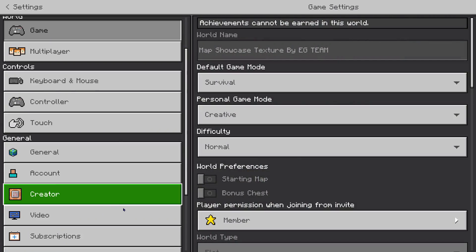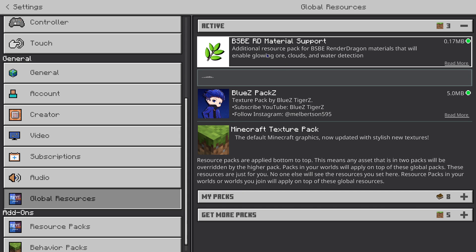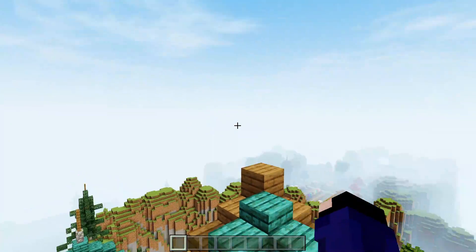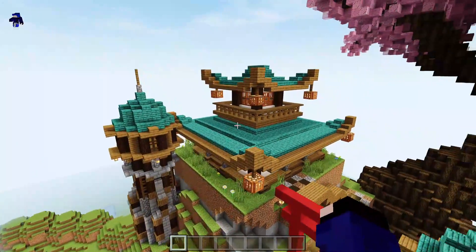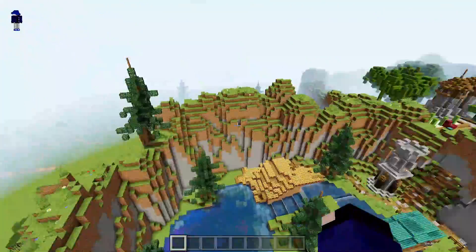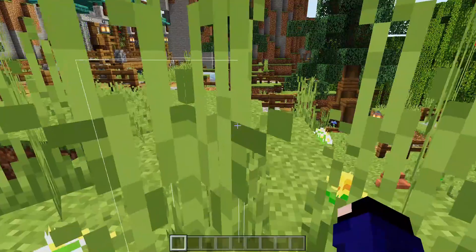Disclaimer: kalian harus pasang semua texture pack yang namanya BSB RD Material Support guys. Ini berfungsi untuk membuat shaders kalian bisa glowing ore, clouds, dan water detection. Di sini gua pakai map — nanti ada juga di deskripsi — dan bisa liat-liatnya ala-ala Japanese, keren banget.